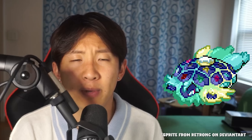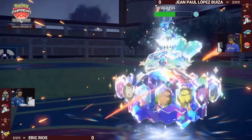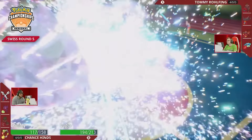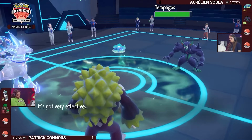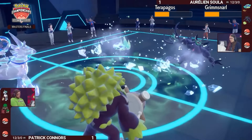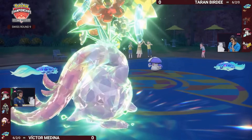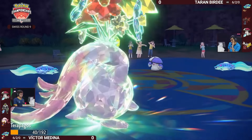The next Pokemon to talk about is Terrapagos. Terrapagos actually got second at the North American International Championships, but its usage rate has definitely fallen off a good bit since then. One of the fundamental flaws of Terrapagos is that you're always going to be weak to Fighting-type attacks, and with Urshifu as well as Iron Hands being as popular as they are in the format, you have a pretty major weakness. We've seen Terrapagos teams either center around Choice Specs — like the team that got second at NAIC — or sets built around Calm Mind and Leftovers. Going into Worlds, I expect that Terrapagos will not see as high of a usage rate.